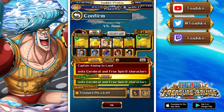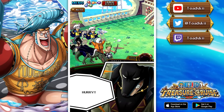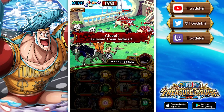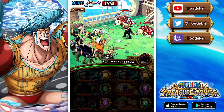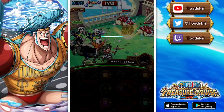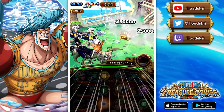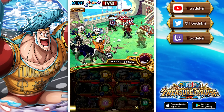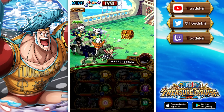Moving on to the third team, which is against Nami. This fight really pushes you to use Black Maria because she has a paralysis-reducing captain effect, a special ability that gets around slots, she's an orb booster, and has a delayed conditional boost — she's really good for this fight. However, there are two other characters you could use: Izo Endo Kiku, who gives you the ability to remove paralysis as a captain, and Trafalgar Law, who also removes paralysis as a captain.